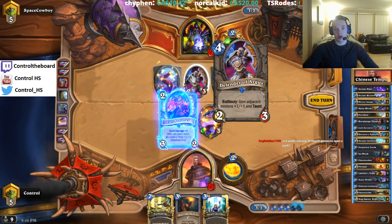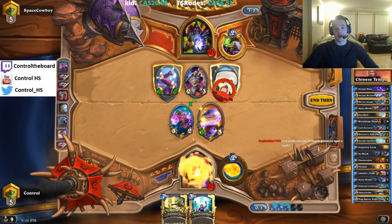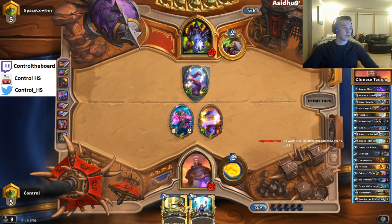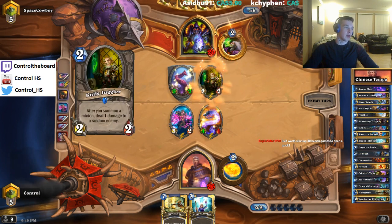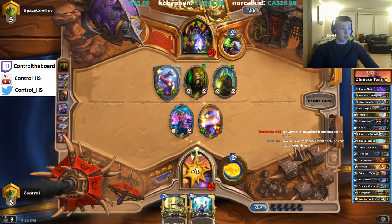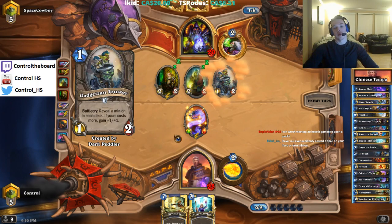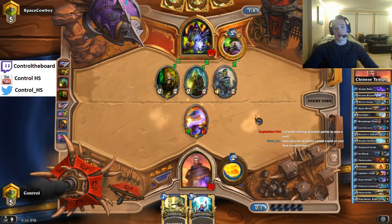We cult sorcerer, kill the two-three with our forgotten torch and attack in. So this play's good if he doesn't have the mortal coil. Yeah, I think it's worth playing 30 Hearthstone games to open up a pack man. And yeah, bad luck — I've done that so many times man. Okay, so if this lives we're in a great spot, otherwise we're just in an okay one. Feels bad man — flamestrike is gonna win us the game here though. Hopefully.